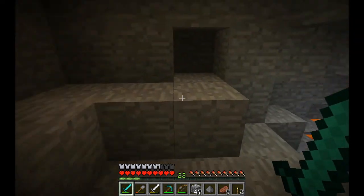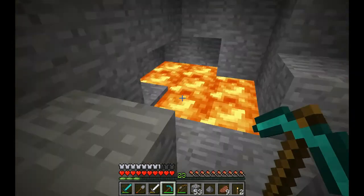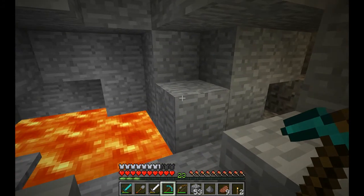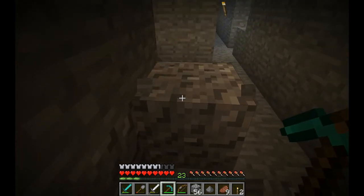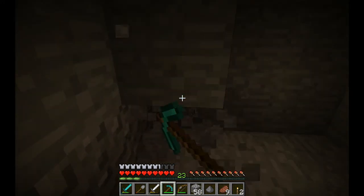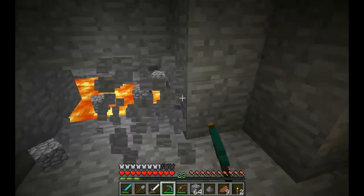So there's a small lava pool here. The suggestion is to go about three to four blocks around it. Let me check what level I'm on because he said level 11. I'm at 11 — exactly level 11, yes! So let's work our way around here. This shovel is not going to last much longer. I'm at level 11, let's work our way around this lava pool.